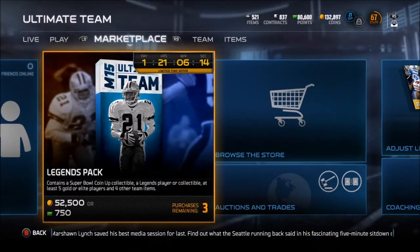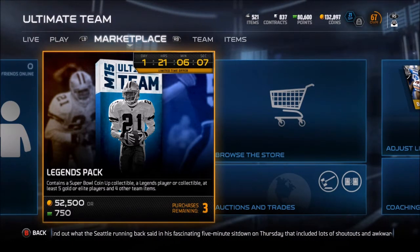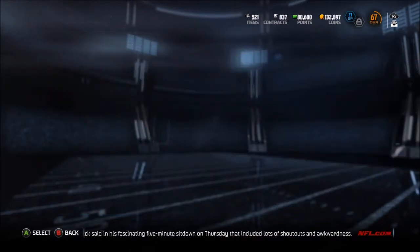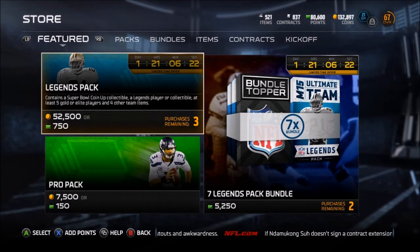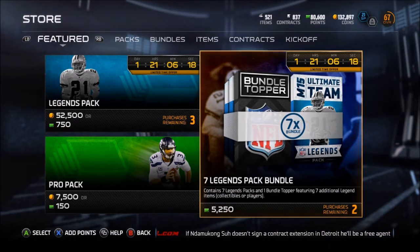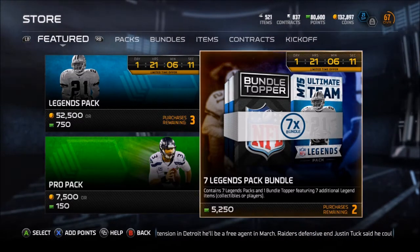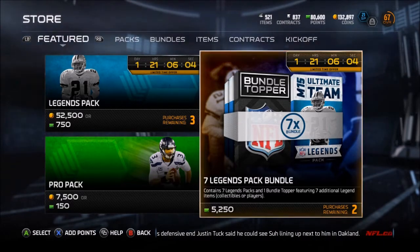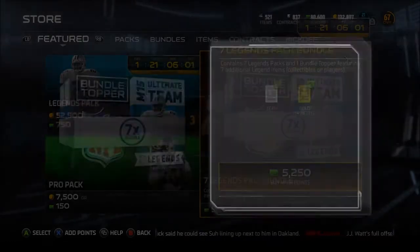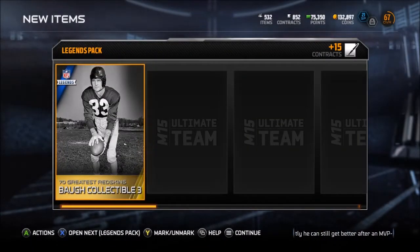I'm going to the marketplace. The legends pack contains a Super Bowl coin-up collectible, a legends player, and five gold or elite players for their team. That sounds pretty awesome, so maybe I'll get legends packs instead. There's a seven legends pack bundle for 5,200 points. I'll just do that - I can get two bundles of seven, so let's open some legend packs.